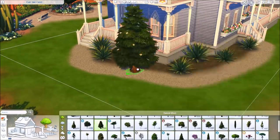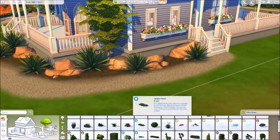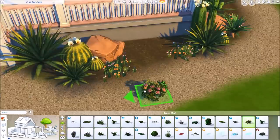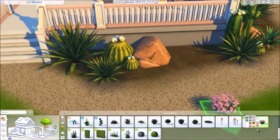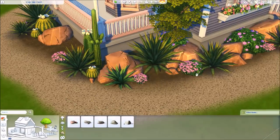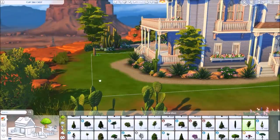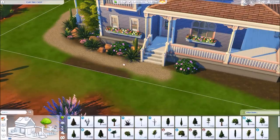Moving on to the landscaping — I'm really happy with how it turned out, though there wasn't a whole lot of room. I was surprised at how much this house took up the entire 30-by-20 lot, so there isn't much yard space. For the landscaping I tried a mixture of rocks, various in-game cacti, and a few flowers in purpley colors. I really wanted it to look lush and overgrown, and even with mostly cactus it came together pretty nicely.